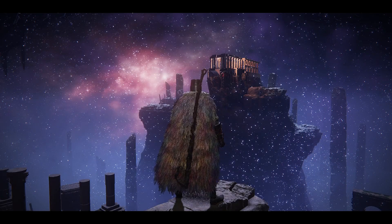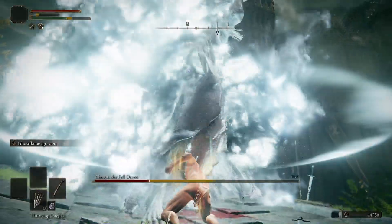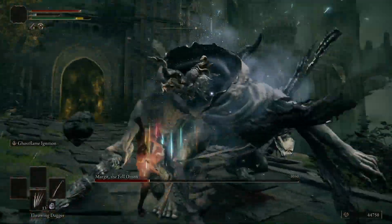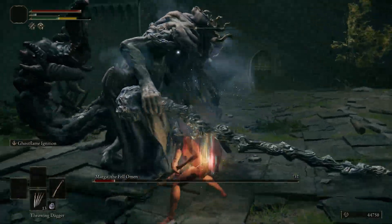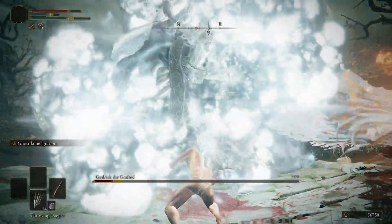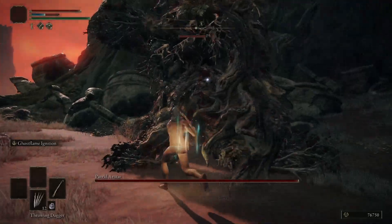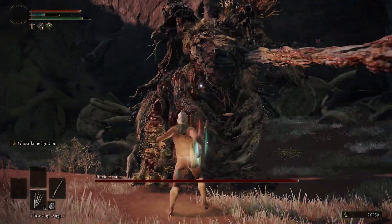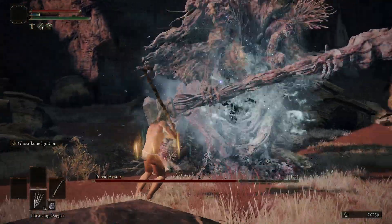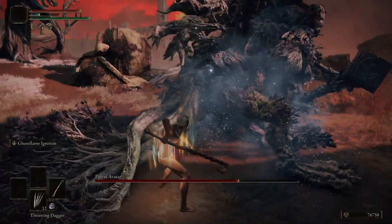Hi everyone, my name is Dibidor, and today I'm going to show you how to get the Death's Poker plus 10 easily. The Death's Poker is a really strong somber greatsword. While the damage of the sword itself mostly scales based on strength and dexterity, it has a super strong Ash of War that scales on intelligence. That Ash of War, Ghost Flame Ignition, does a ton of magic damage and also does a lot of frostbite buildup, making it really effective at debuffing your enemies and taking off huge chunks of their health.